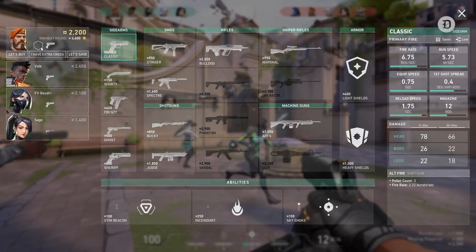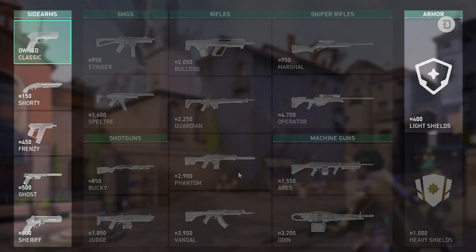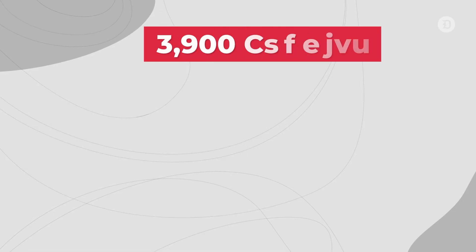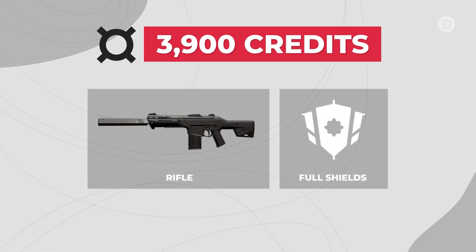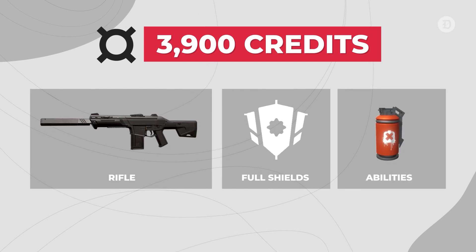An eco-round is needed when a team cannot afford to fully buy and needs to save all their credits for the following round. Some players will buy pistols or light armor, but the minimum amount for full armor and a rifle is maintained for the next round. 3,900 credits allows you to buy a rifle and full shields and is the minimum you should have saved in that eco-round. You should also save credits for the abilities needed to help your team, like smokes and flashes.